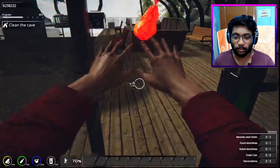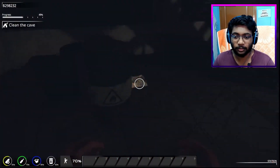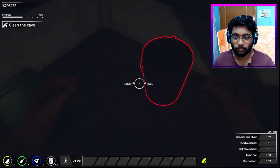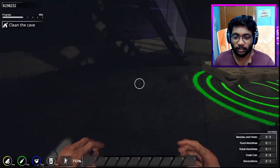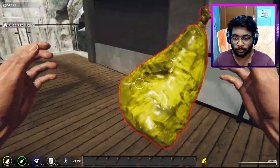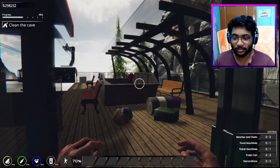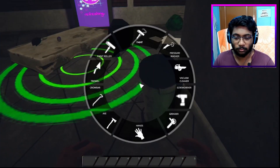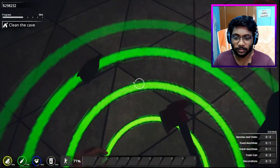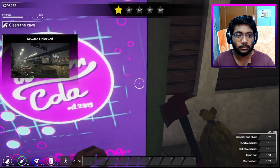Throw everything outside, you don't need to sort anything for now — just pick and throw everything outside. Get the axe, get the big ones first. We are done — 50%, nice. Take the pry bar out, pick up all the tiny tiny stuff.